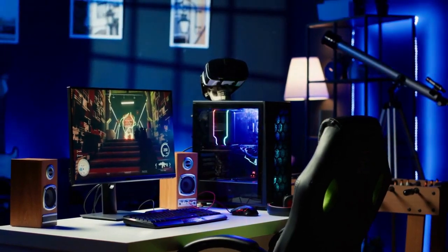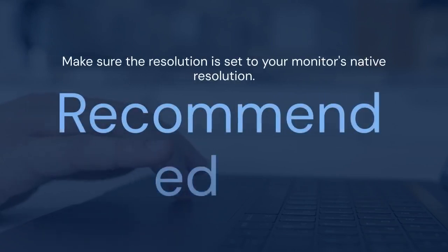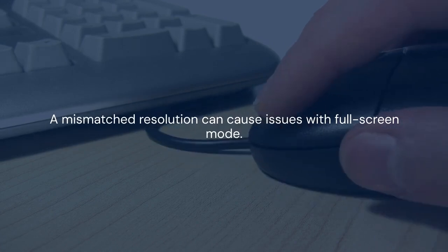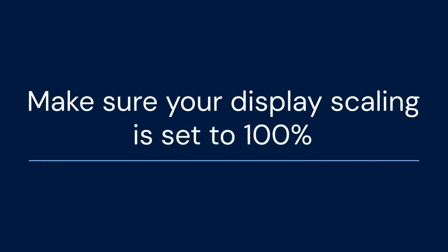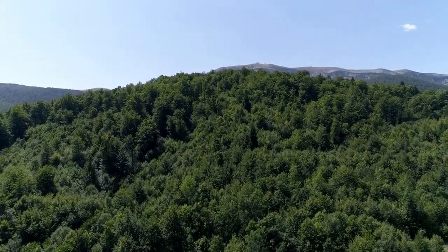If that doesn't work either, try adjusting your display settings in Windows. Right-click on your desktop and select Display Settings. Scroll down until you see Display Resolution and make sure the resolution is set to your monitor's native resolution, often labeled as recommended. A mismatched resolution can sometimes cause issues with full screen mode in games. Also, while still in display settings, make sure your display scaling is set to 100%, as scaling above 100% can sometimes interfere with full screen applications.